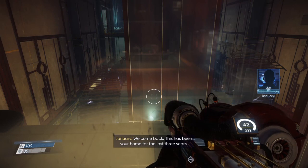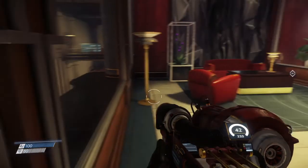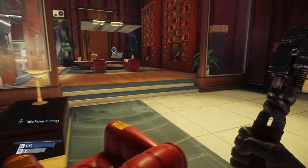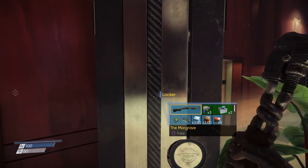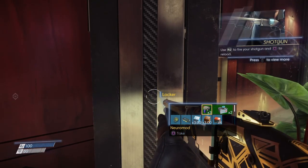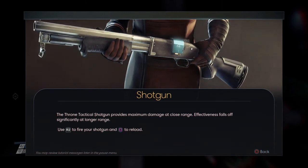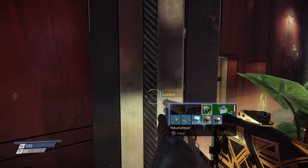'Welcome back. This has been your home for the last three years. The video should be on your workstation.' Okay, well before we see that, let's look around our office a little bit. Here's that — oh look at that! We have the Shotgun — the Margrave. Oh, that looks sweet. The thrown tactical shotgun provides maximum damage at close range; effectiveness falls off significantly at longer range. Use R2 to fire the shotgun and Square to reload. Simple enough. And we have three Neuromods, two medkits, and a recycler chip — we'll check that out. Oh, here we go — it's for a chipset. Specialized shielding makes you immune to recycler charges. Might as well put it on.